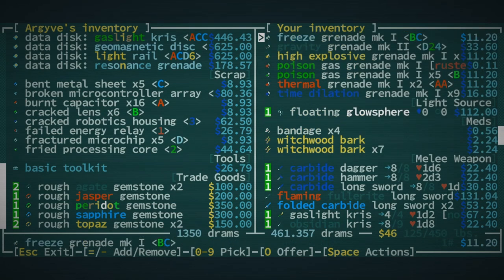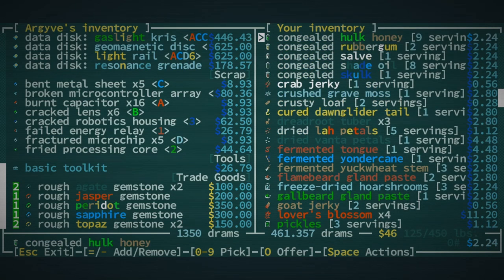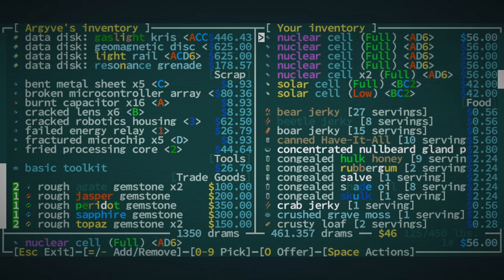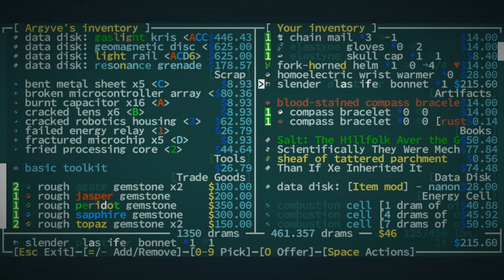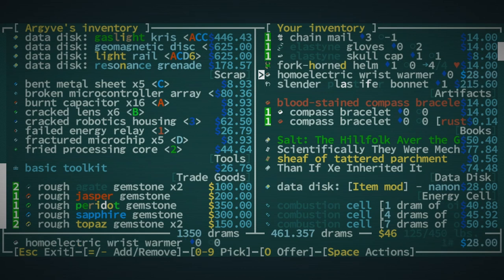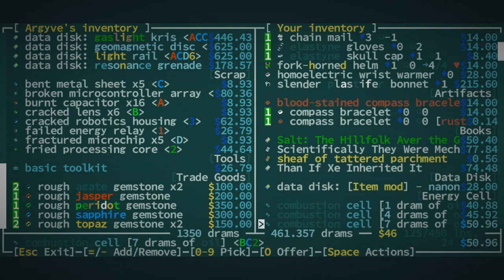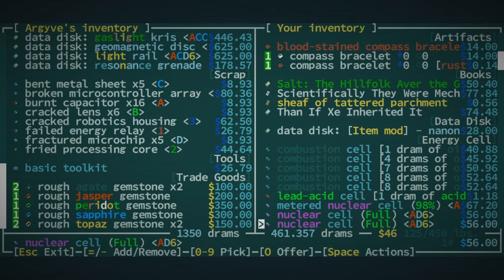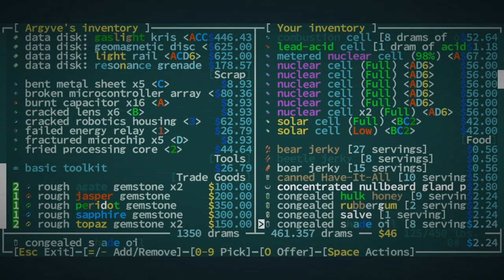If we can modify something else to have two-faced, we could actually get that AV. This flaming full-right long sword is quite valuable. We really didn't get all that much stuff. This slender plastifer bonnet has some resistances — might be worth modifying, except it's already modified with something I don't really want, so it'll cost a lot more to modify. We do have a home electric wrist warmer — that's actually quite good for going to Bethesda Susa, though I could just avoid the troll. Oh right, they have the key — that's why I can't actually go to Bethesda Susa right now.